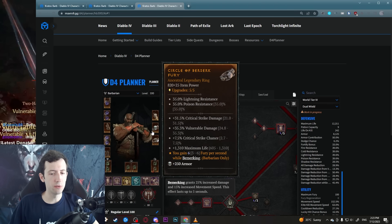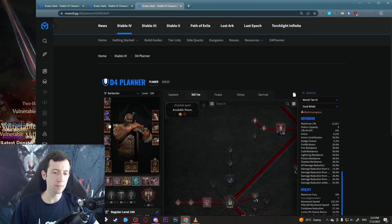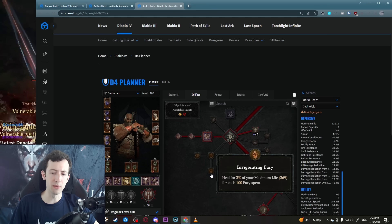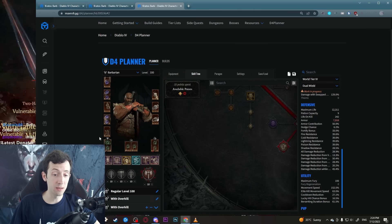Defensive chest and pants are very important for survival — make sure you focus on these, they will keep you alive. Boots should have movement speed, movement speed while berserking, berserking duration, and fortify generation — that's a really insane combo of stats. You definitely want normal movement speed and maximum evade charges. On rings you can stack a bit of maximum life — crit, vulnerable, and life is like the perfect ring. Maximum life is really helpful to make the build more tanky. I also have life on kill on the helm since this build doesn't have passive healing.